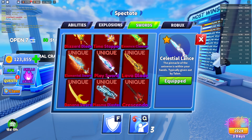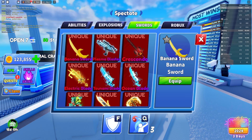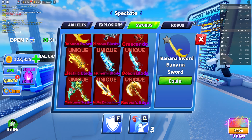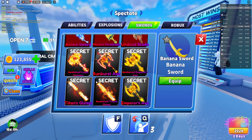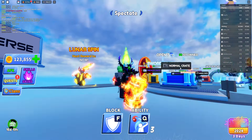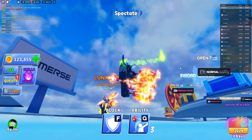We have a lot of cool stuff in the inventory. I probably won't show everything in this video — like the elemental sword, the banana sword, and all the tsunami and ocean blade items from previous updates. As you guys can see, we literally have every single secret sword. I'll show you them quickly what they look like fully evolved.